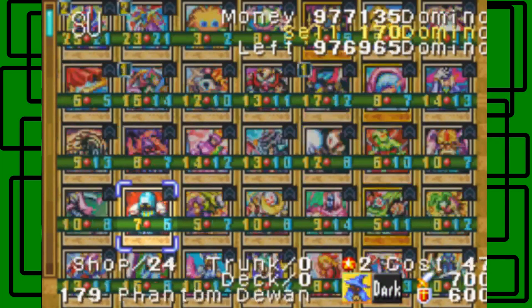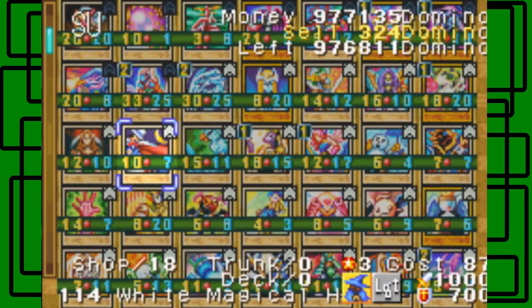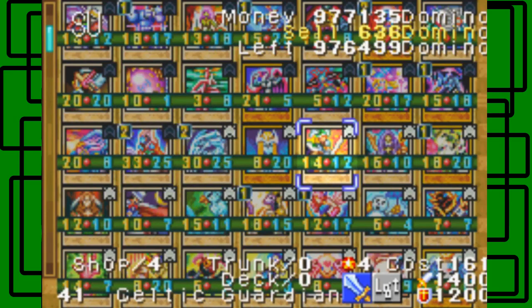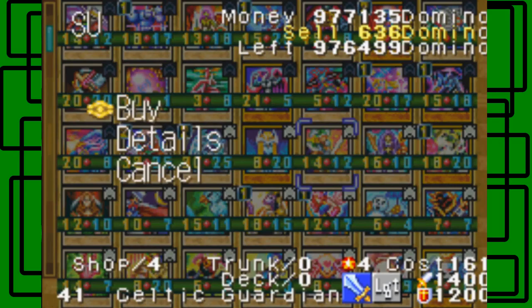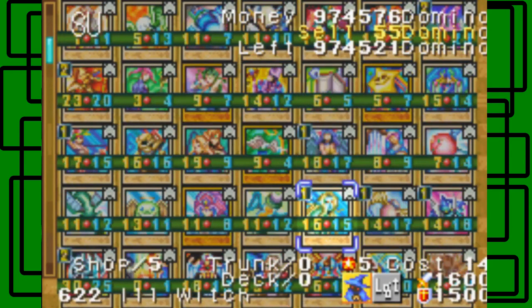A lot of dark types. I want to see if there's a light type. Yes, this is the one I wanted — Celtic Guardian. I kind of want to buy that. I'll buy four, just to have them.